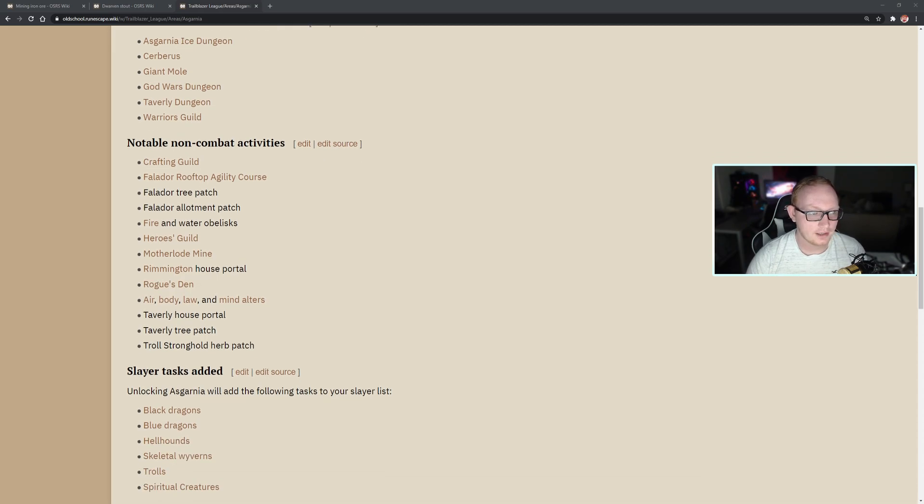Notable non-combat-related activities include the Crafting Guild and Falador Rooftop Agility Course — whether you choose to do that is entirely up to you. Falador Tree Patch and Allotment Patch as well. The Heroes Guild also includes some Rune Rocks. Access to Motherlode Mine for AFK Mining. If you take Endless Harvest, we're not entirely sure how that's going to work — I really doubt they'll change pay dirt to go to your bank. You'll also get access to the Rogue's Den. Less thought of: Runecrafting. You'll have the Air, Body, Law, and Mind Altars fairly close to the bank, which may be worth doing considering you'll have effectively infinite run.